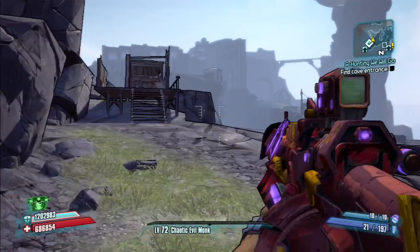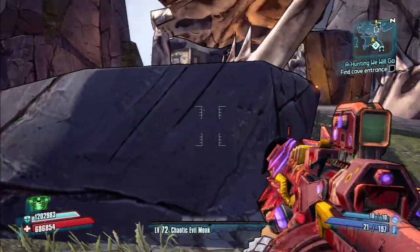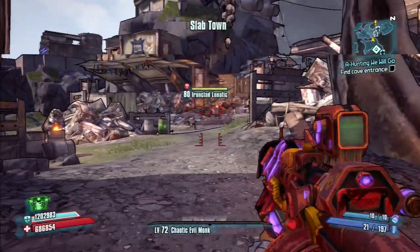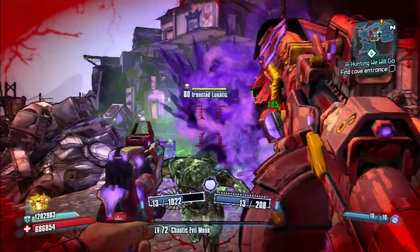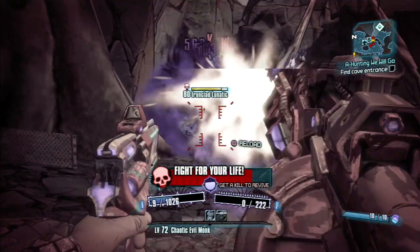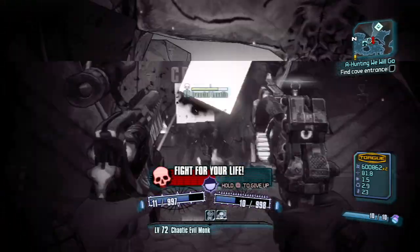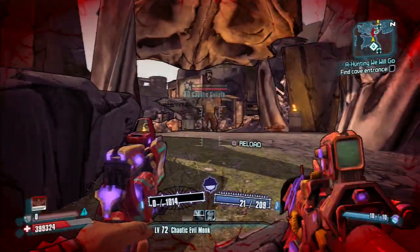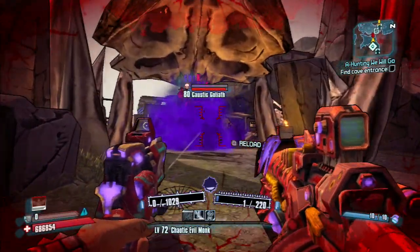If you guys are looking to farm for E-Techs, that's a good way to do it. This specific E-Tech weapon does not have a boss that specifically drops it, so you can't just go somewhere and farm this specific one. The best way I'd suggest going after the Bandit Splasher Blaster is just going after E-Techs in general in these treasure rooms. You're likely to get it faster that way. That said, the Son of Kromrax DLC treasure room is not a bad spot either.